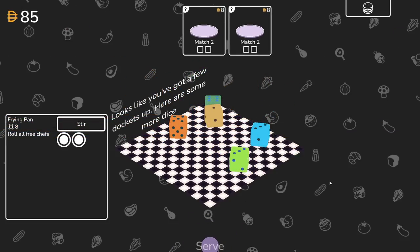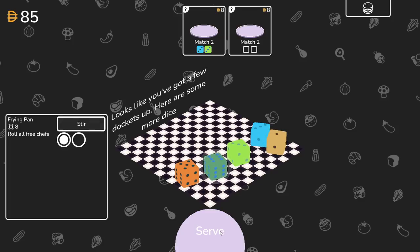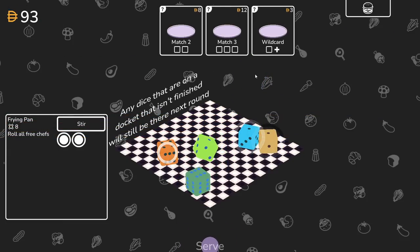Looks like you got a few dockets up, here's some more dice. So we're going to go for lock, lock. If I serve it now, does it get rid of the other dice, or does it unlock the ability to use those? For science, I'm going to hit serve. Any dice that are on a docket that is not finished will still be there next round. So we could have put one there temporarily.